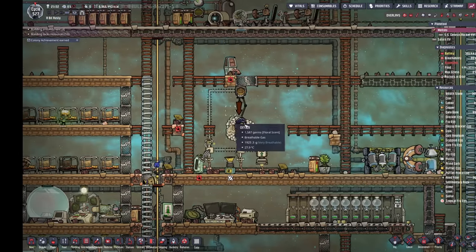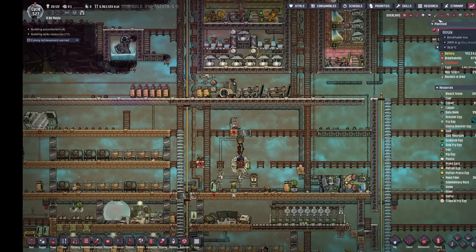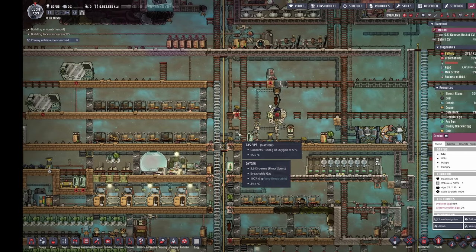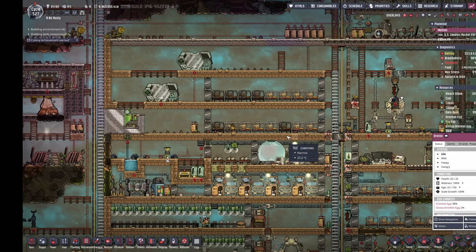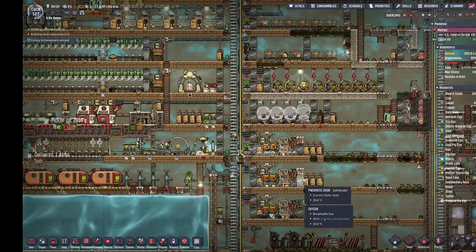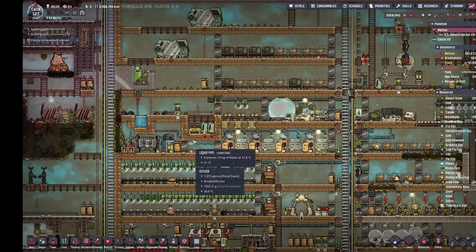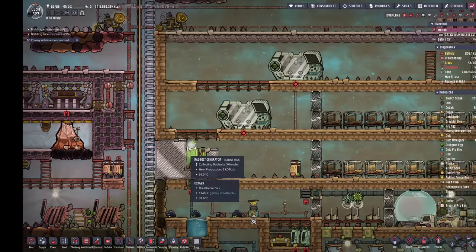Same with the critters over here — this is where we store all our wild critters, anything that pops out or we find around the map. We leave that gap there so it acts as a giant room and they don't overcrowd. I've had this happen before where you accidentally put them in too small an area and they just stop laying eggs — next thing you know your wild supply of critters is all dead. You don't really care if you lose domesticated ones as long as you have wild backups, but you can never re-wild something once it's contained.